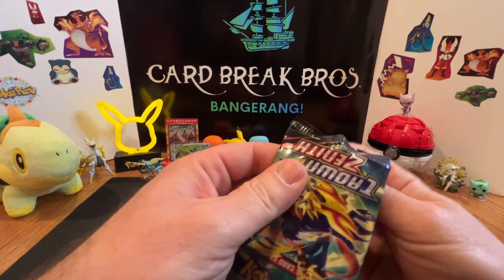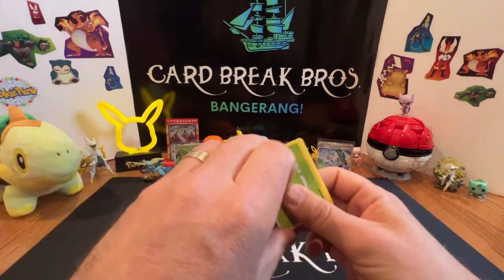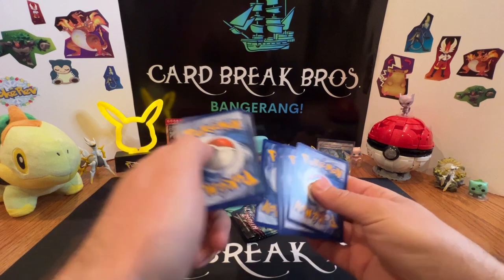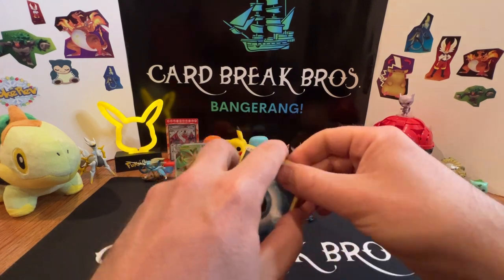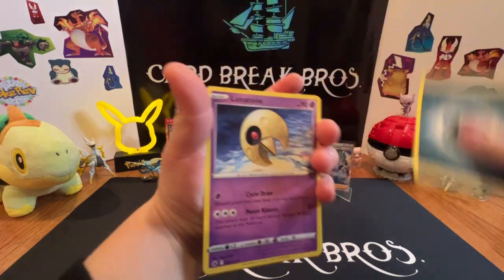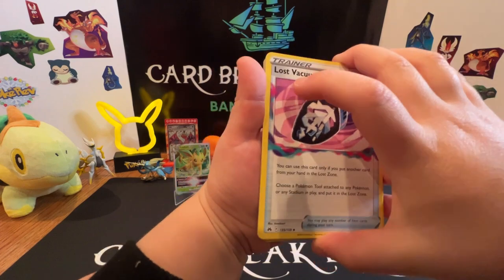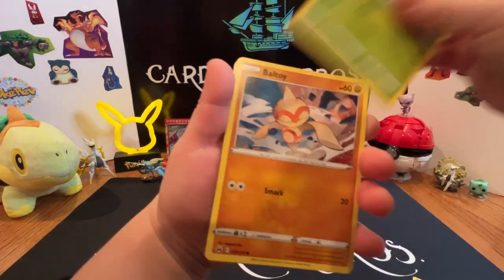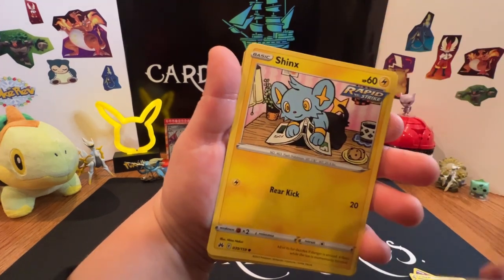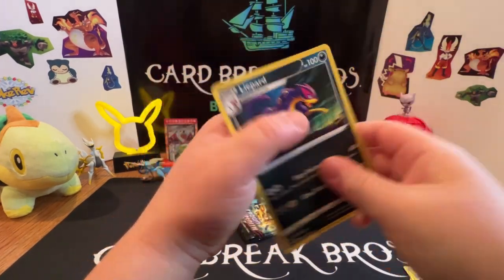All right guys, we're going to get into the next one. I'm going to let my son Easton rip into this one. Got that dark type Lunatone. Lost Vacuum, Tangela, Ball Toy, Meow, Energy Retrieval, Shinks, Yanma. Reverse into a Lifeheart Hollow.